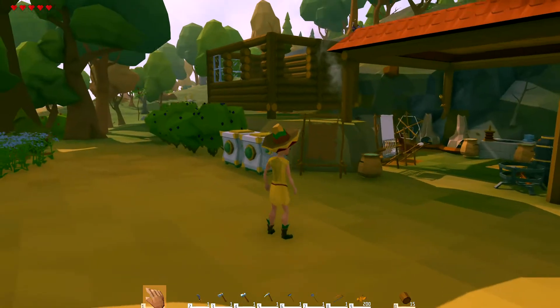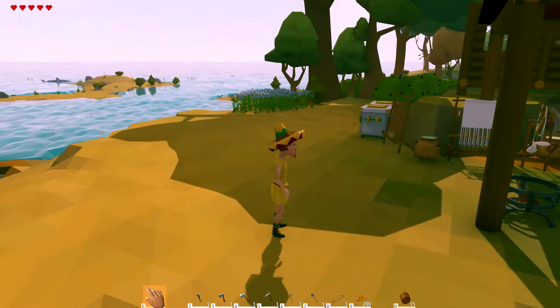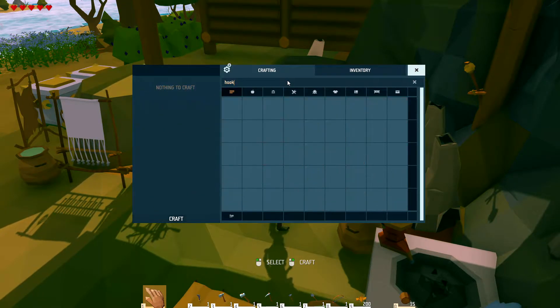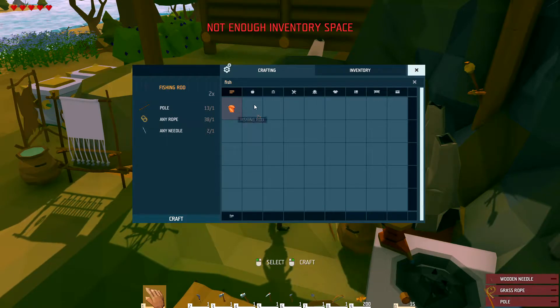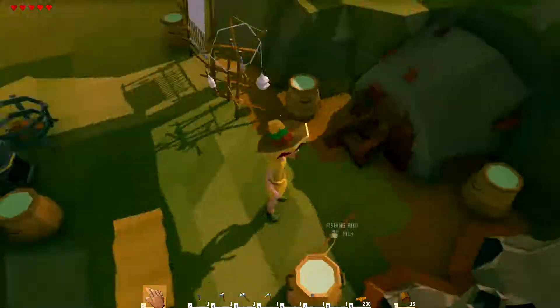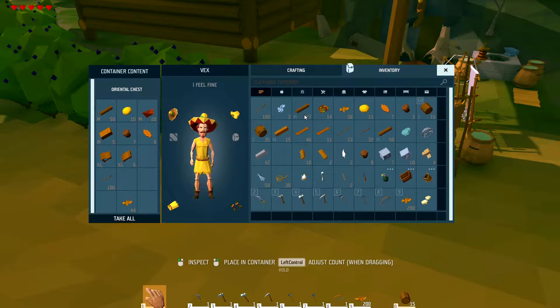So what do we need to do now? Our trap isn't working. We need to get better food than berries. I wonder, can I make like a... like a hook fish? Oh, I can make a fishing rod! Well, let's make a fishing rod. Where did that go? Did it fall on the floor? It did fall on the floor. Let's put some of this stuff away and see if we can do some fishing.